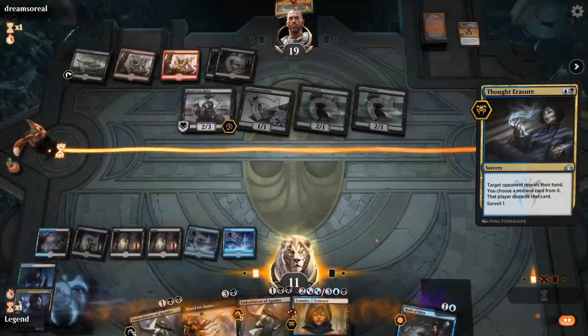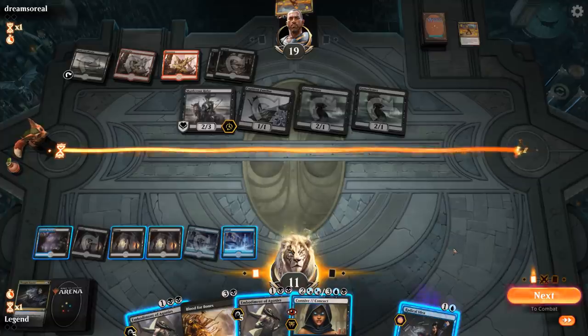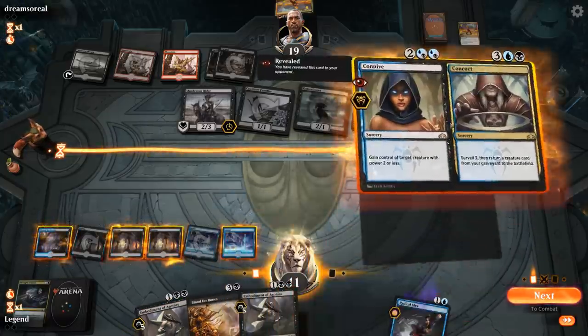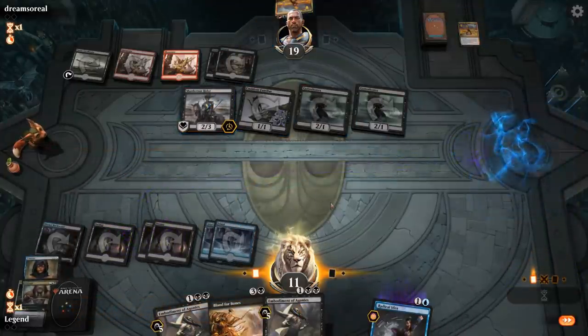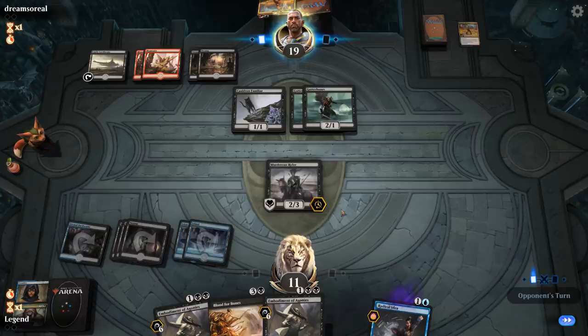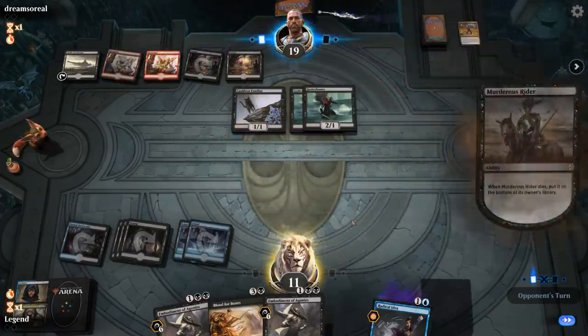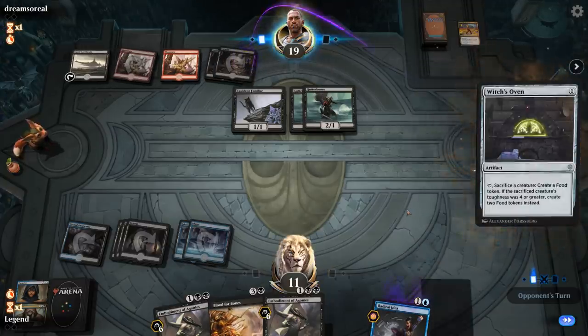I could use the Connive half to steal the Murderous Rider, still forcing the Rampage, then go double Embodiment — taking five down to six life — and hope to stabilize. This is more mana efficient. They pretty much have to use the Rampage otherwise this Rider stops the Gutter Bones from attacking and the Embodiment is getting pretty big. But now opponent plays Witch's Oven, which is bad news. I'll need to find an Agent to steal the Oven at some point.